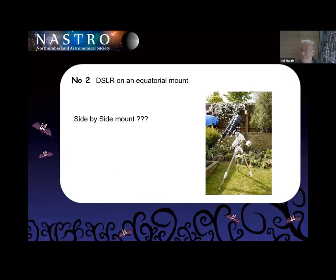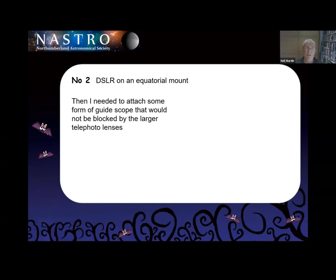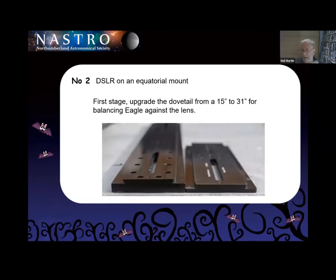Then about nine months ago, I saw one website and a penny dropped. The first thing I had to do was upgrade from the 15-inch dovetail to a 31-inch — so I could put the lens and camera on one side and the Eagle on the other, then balance it in the middle. By moving it in the saddle of the mount and by moving the Eagle up and down, I could get a balance. When this thing arrived, I've never seen anything like it — a 31-inch dovetail. It's twice the width and twice the length, and it weighs more than a telescope — an absolute ton.